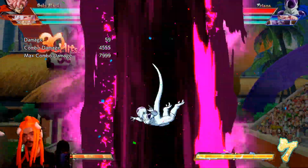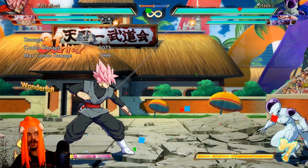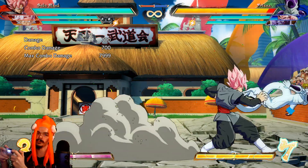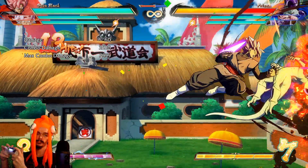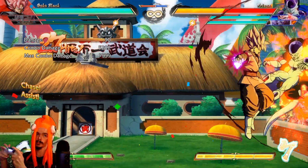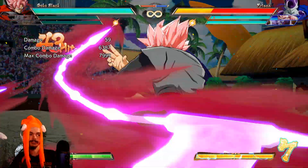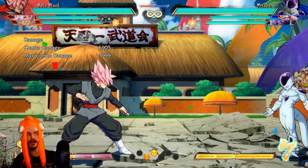This is level three — you can do a level one instead if you don't have three bars. This isn't optimal; it does about half a dude's health. Because if we're just talking about Goku Black, a more optimal combo would look something like this, which has the benefit of looking cooler and also does almost 2,000 more damage than the basic combo.